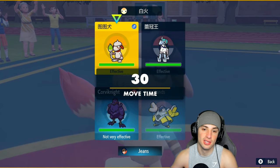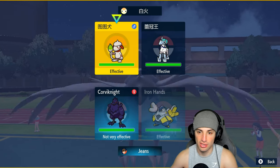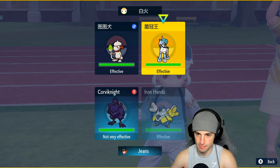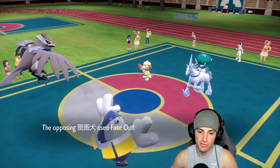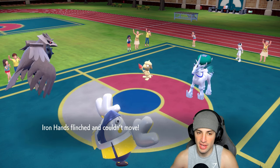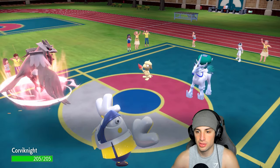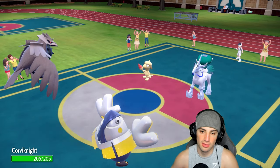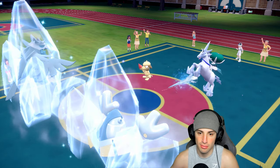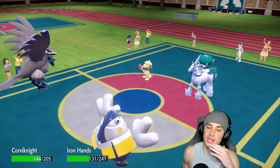They can pop Trick Room - no big deal as long as Corvinite gets bulked up. So we go for Fake Out and there it is - we get a free Bulk Up, a solid defense boost plus an attack boost, but really we're only here for Body Press purposes. Glacial Lance comes in but Corvinite soaks it pretty well, same with Iron Hands. No Trick Room - we like that, and I've got Leftovers cooking. Going for another Bulk Up.